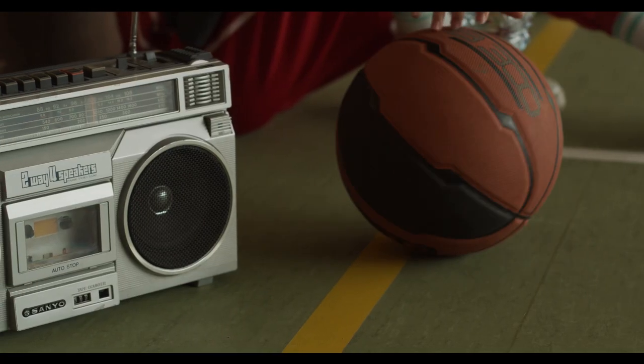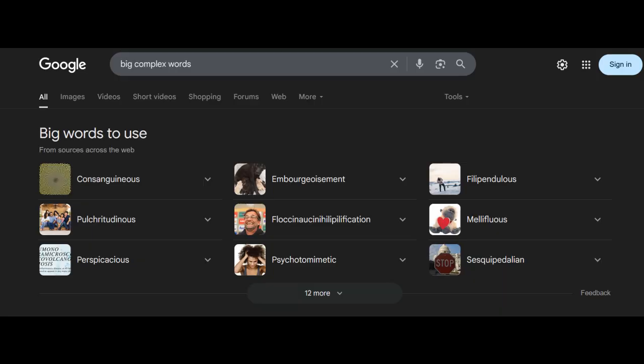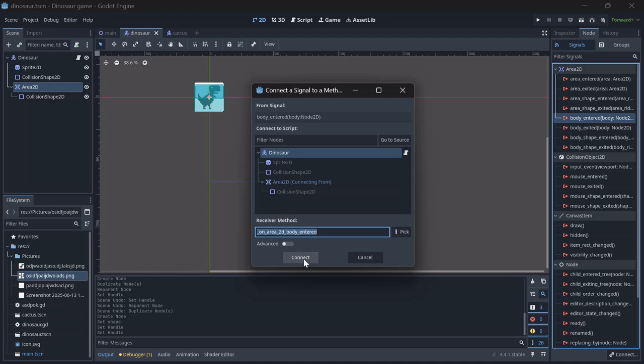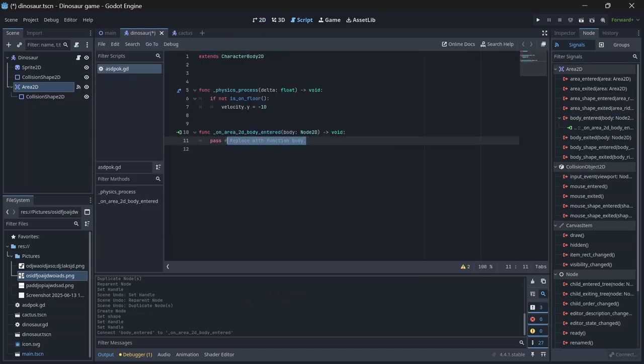But the cactus is useless if it can't interact with the game, so this is where signals come in. Signals are basically Consanguineous Meliflus Sesquipedalian — I don't know what any of these words mean but they sound cool. After finally finishing the cactus, I added a basic signal system that allows proper communication.